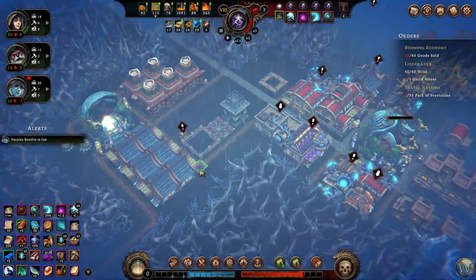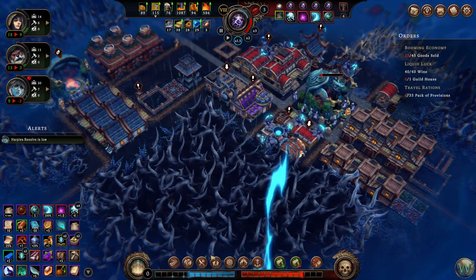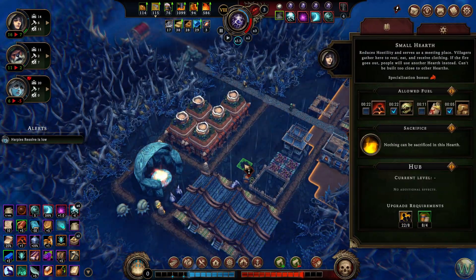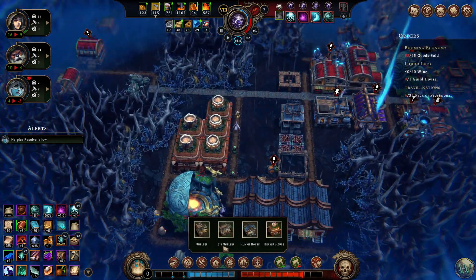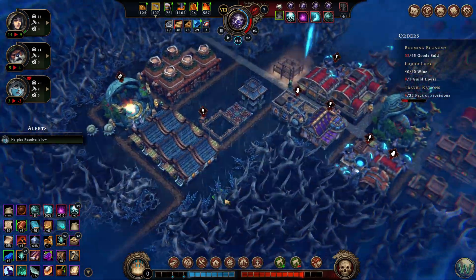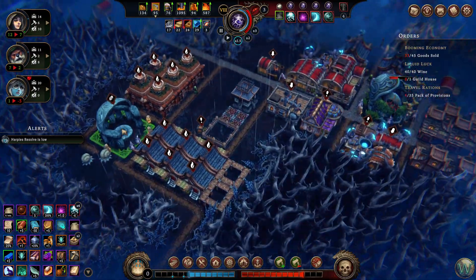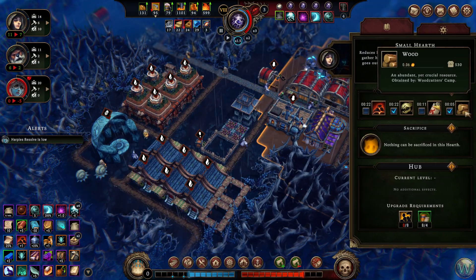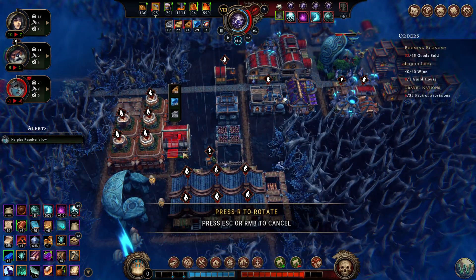Harpy resolve is low — yeah, that's because they've got crappy housing. Why did this fire go out? Bizarre. We need one more beaver house. Humans — I have 12, we need two more human houses too. We'll get those built. The harpies are relegated to — why does that fire keep going out? I don't understand. Oh, it's because there's not a storage close enough for them to get to the goods fast enough. Alright, I'll put a warehouse in here too.